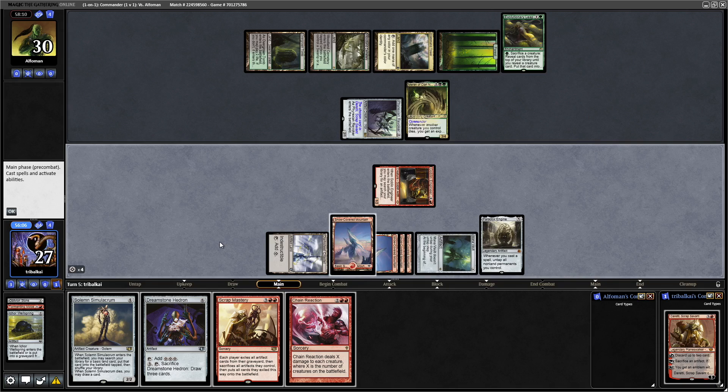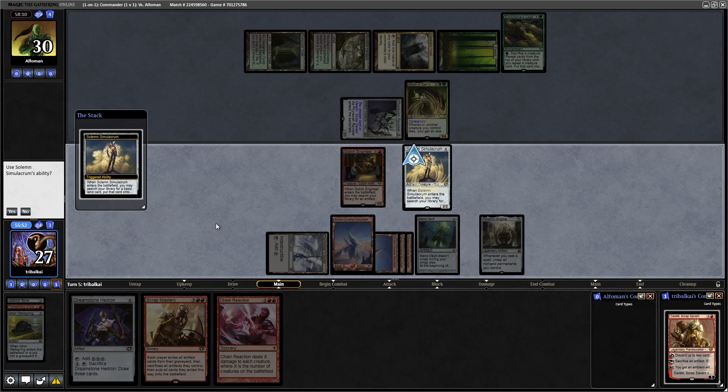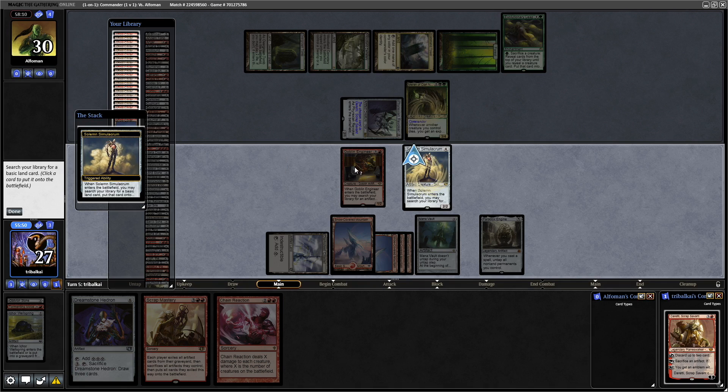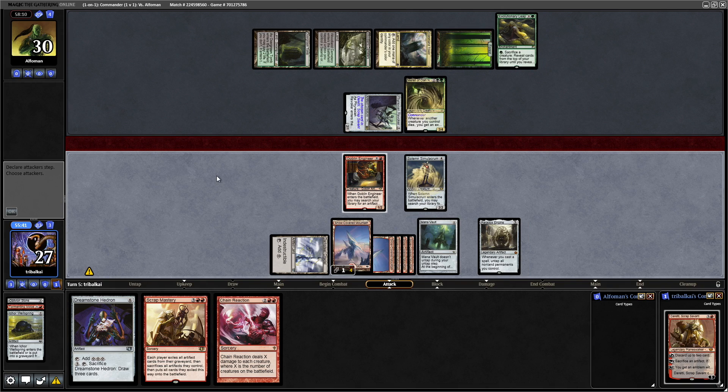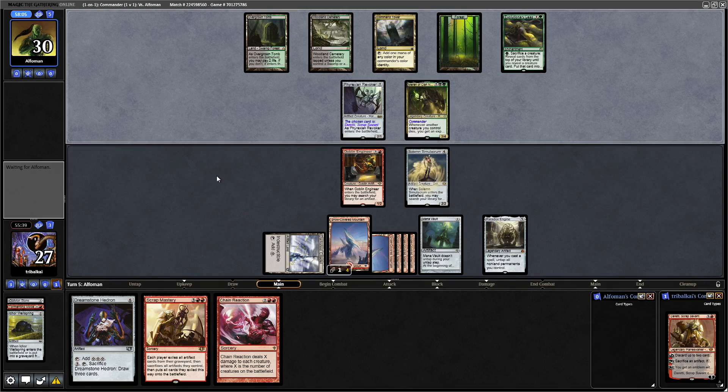So now we can go like that — place Solemn, untap that, we'll have 4 mana. We could go for Chain Reaction if we wanted to but I think I want to wait on that. We could sac the Solemn Simulacrum with the Goblin Engineer — that also goes well with the Paradox Engine because that's untapped as well now. We can get back our Eco Wellspring if we want to, and even if our opponent gets rid of our artifacts, we've still got a Scrap Mastery. So we're looking pretty good here.